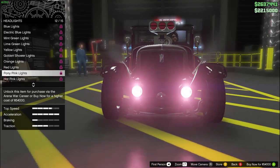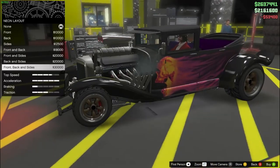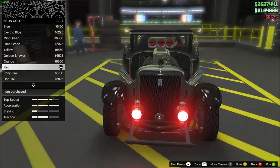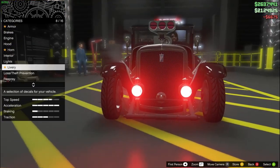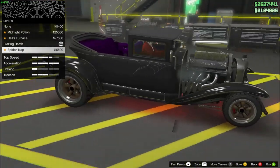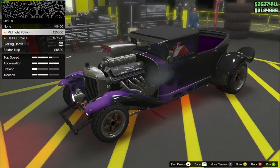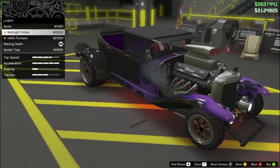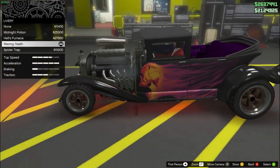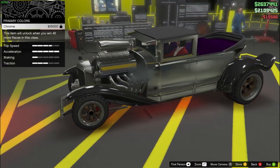We can change the color. I'm gonna make the neon colors red as well. There are only four liveries: we've got a purple midnight potion one, some flames — okay, we've got blazing dirt, and also the spiderweb. Of course we've got to go with spiderweb. And the primary color — let's chrome that. Just kidding.